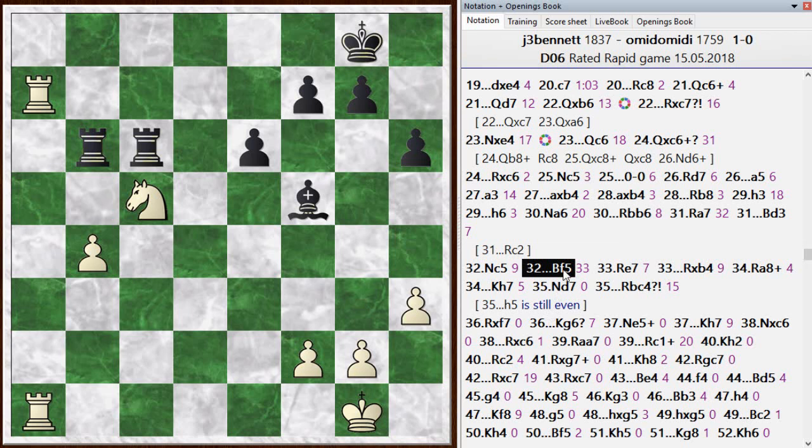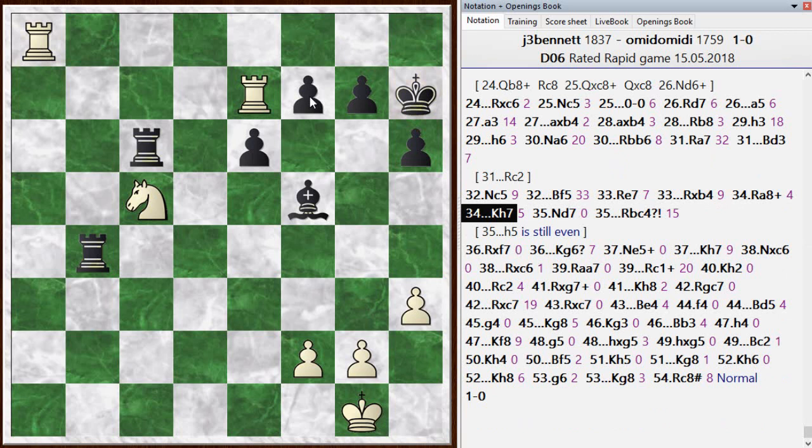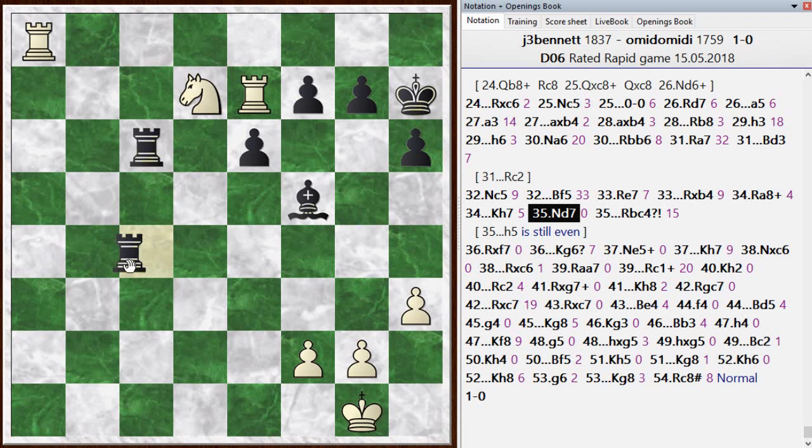He dropped his bishop back and played rook to e7. I'm playing to double my rooks on the seventh rank. He went and grabbed this pawn. I played rook to a8 check, forcing his king away — I could have grabbed this pawn right away. I think this is a point where I was really getting low on time, just trying to crank out those moves in the four-second increment. Not the most accurate moves here, but it seems to have been okay.